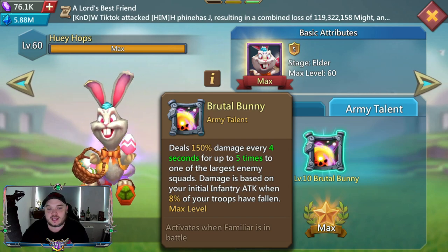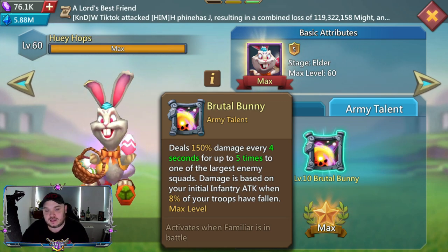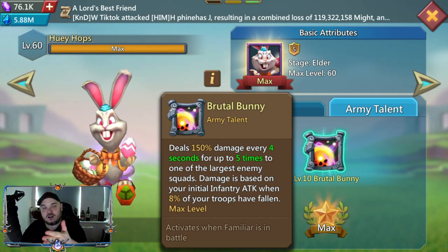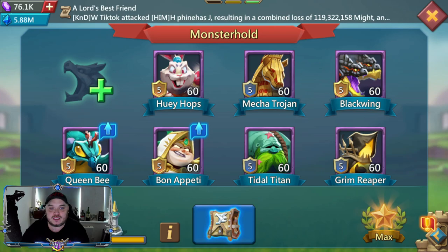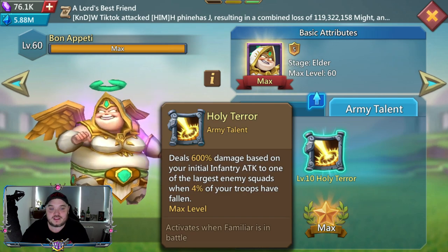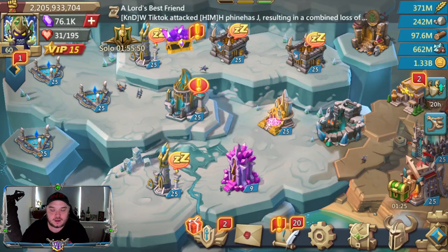The key word here is 'initial.' When it says 'your initial infantry attack,' does that mean what it shows under infantry attack in your stats, or will the game also include army attack in that as well? That's actually quite an important factor. And not only does it say 'initial' on the bunny — if we take a look at the Bon Appetit's Holy Terror skill, you can see it says the same thing: that the 600 damage is based on your initial infantry attack.